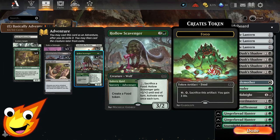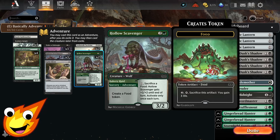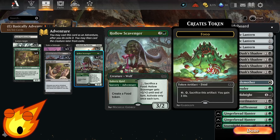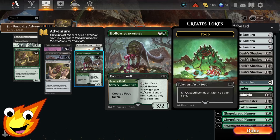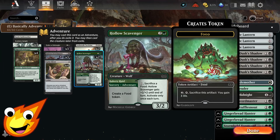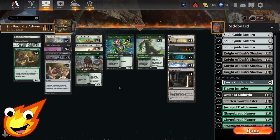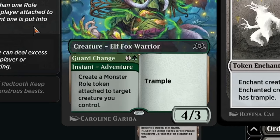Hollow Scavengers is our final three-drop. For one mana you can pay and sacrifice a food to give one of our creatures +2/+2 until end of turn. We don't have a ton of food synergy, so this won't come up often. However, on the adventure side you can create a food token for one mana, which can situationally help us stabilize.